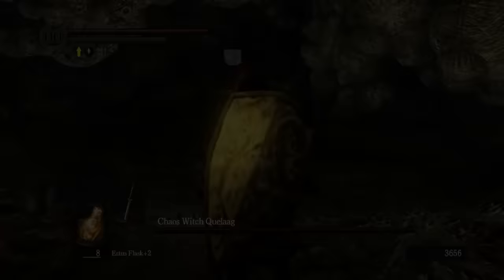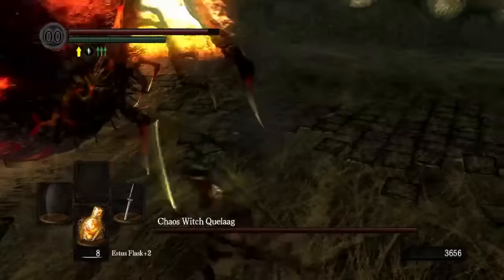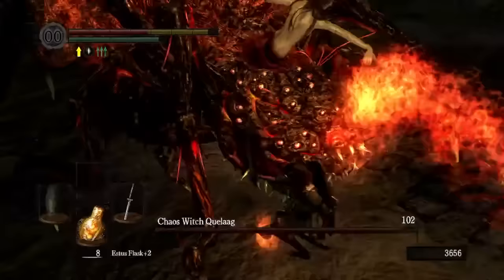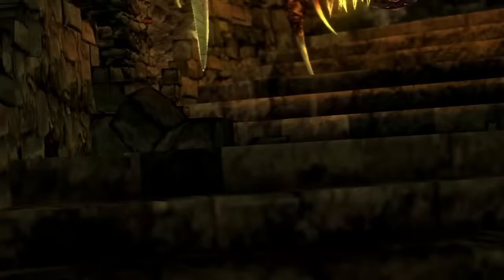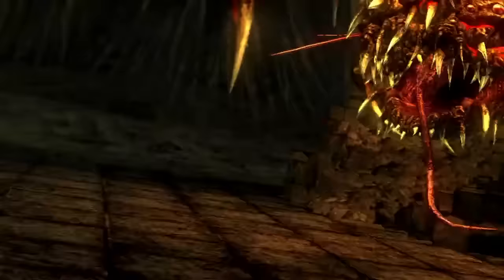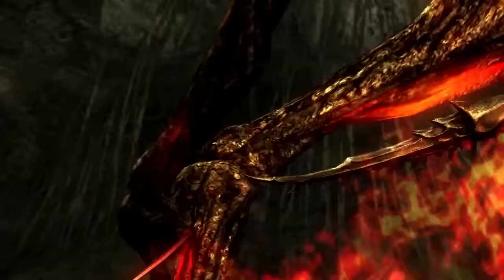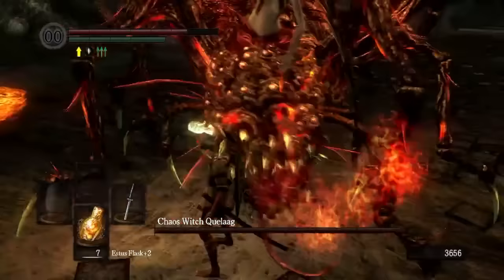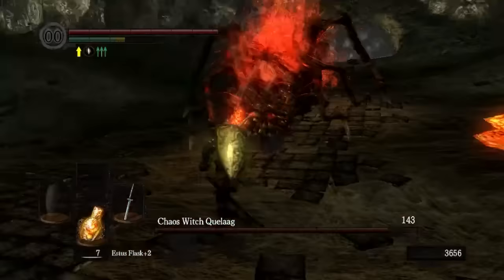Quelaag is the first real mid-game challenge Dark Souls throws at the player. She has a massive health pool, does a ton of damage for how fast she attacks, and entering her arena without being poisoned is far easier said than done — so you'll likely not even have a full set of Estus going into this already long fight. Similarly to the Gaping Dragon, she feels much more unique than the roster of demons in the rest of the early game. The spider half of her body is grotesque in a beautiful way, and the sound effects of the claws clicking across the stone floor add a great sense of dread. The concept of a wide open arena made more difficult via lingering lava pools is an easy-to-understand gimmick that sets her apart.